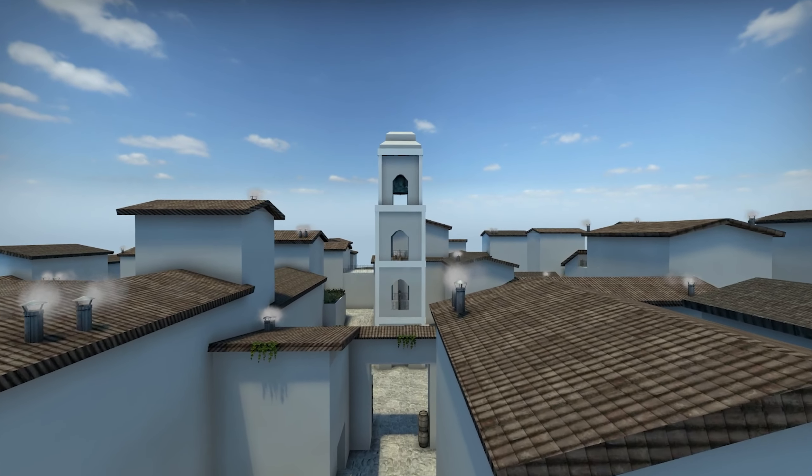So this is that B bombsite — this one blew my mind. I think the perspective on this one looks absolutely incredible. I love how it changed the SWAT truck into just like a pillar here to kind of fit the theme. Really, really happy with this one.